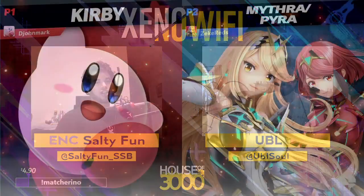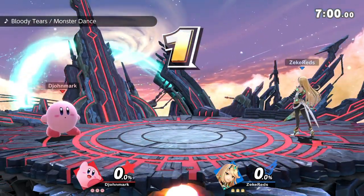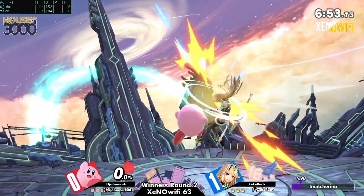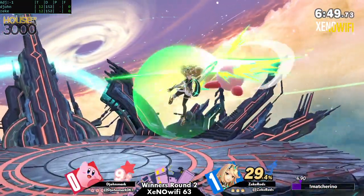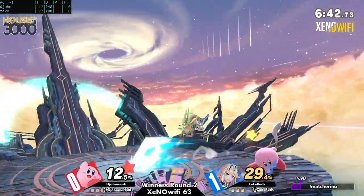It's a gamble, going deep for that edgeguard. But at the same time, he did feel like he had a decent grasp of what he needed to be doing. Granted, Kirby can really struggle to kill. So going deep offstage like that — if you didn't do that, it might require getting an upthrow kill at very late percent. Considering the fact that if the opponent plays around it well, Kirby really can struggle to kill. Good DI — going to be getting out of the range of the down air follow-up from the forward throw. And we're moving into game two.